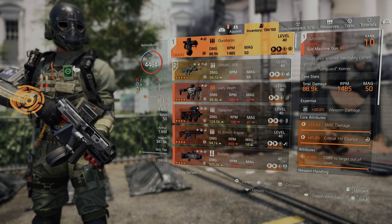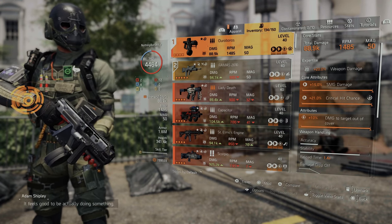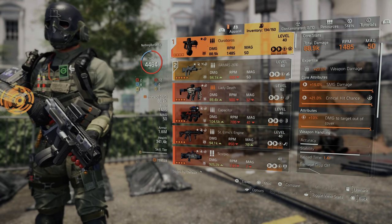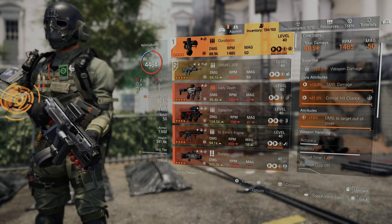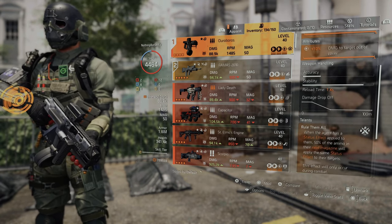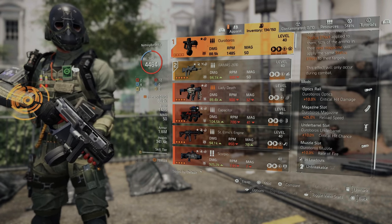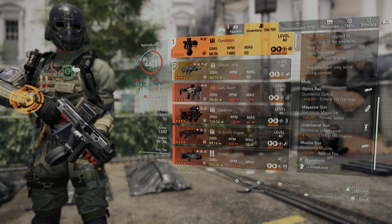It has 50 rounds in the magazine and 20% weapon damage. I already have it maxed out and I'm enjoying it — though I will say the range drop-off is noticeable. The talent is: when an agent has a status effect applied to them, 50% of the ammo in their next magazine will apply the same status effect to that target, and this only occurs during combat. It comes with a 10% critical hit chance scope, 25% reload speed, 10% critical hit chance underbarrel, and 10% rate of fire.